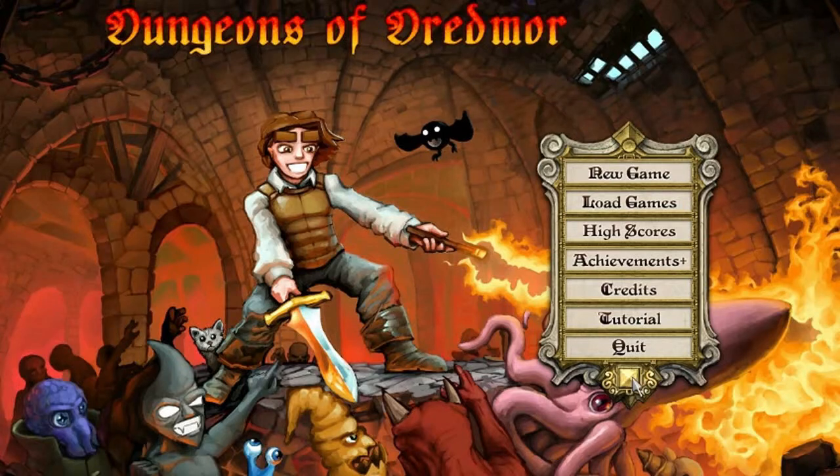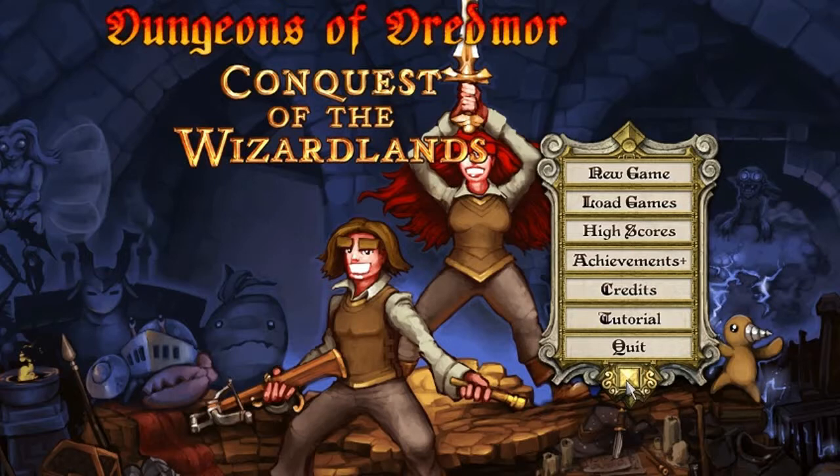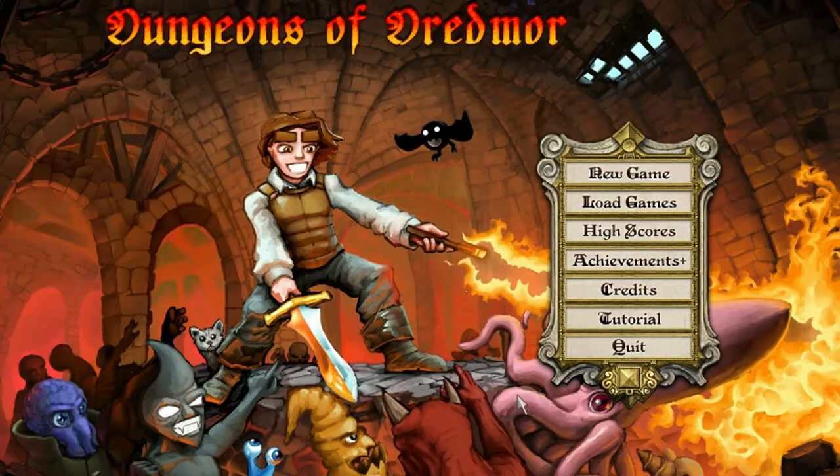You click this button to get right into it. If you have other expansions — I believe there's Realm of the Diggle Gods — you have to name the expansion: Conquest of the Wizardlands, and then the base game. Just changing the load screen doesn't dictate what game you're playing.